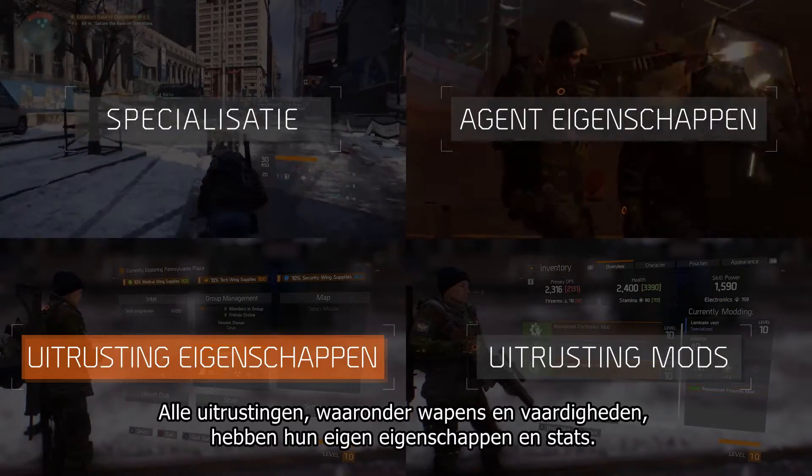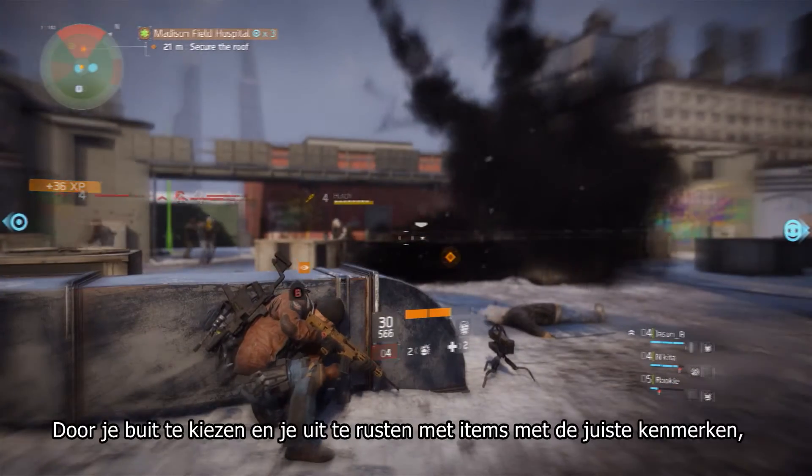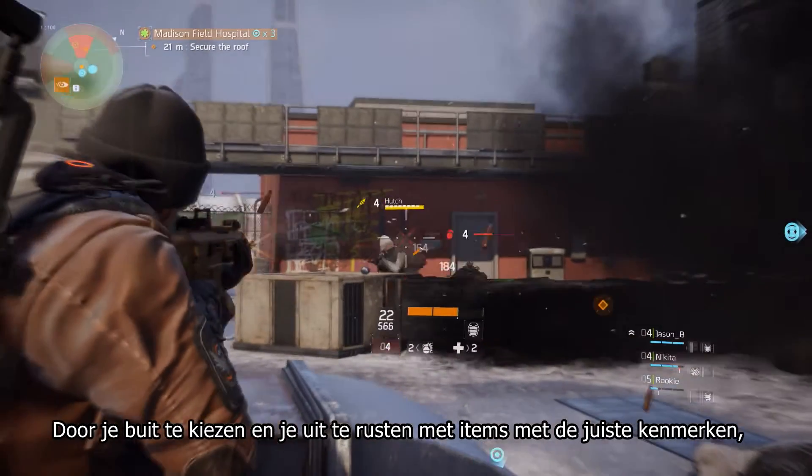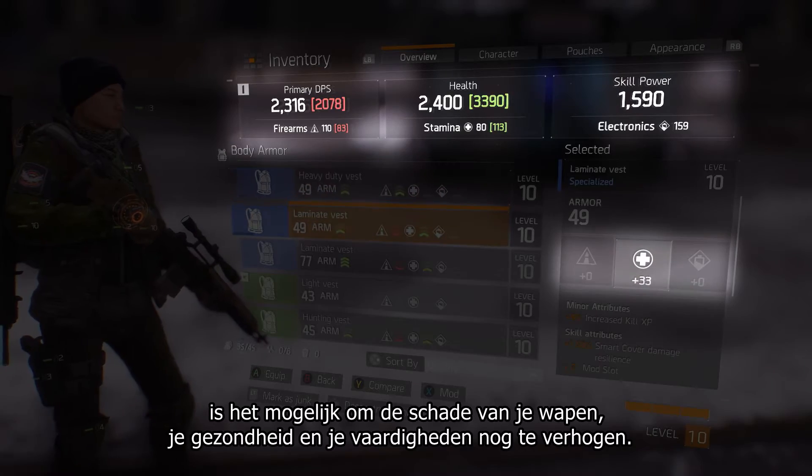All the gear, including weapons and skills, have their own attributes and stats. By choosing loot and equipping items with the right attributes, you'll be able to further increase your weapon damage, your health, or your skill power.